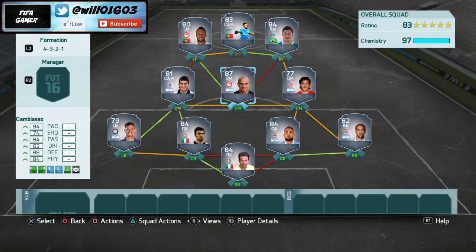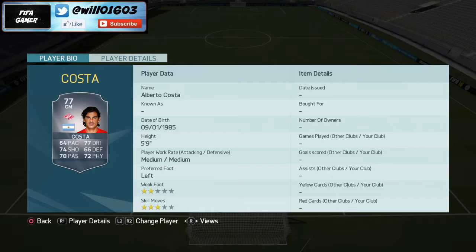Moving into centre midfield on the right hand side, I've gone with Costa — a player you probably haven't used much, mostly to get the chemistry up. He's 77 rated with well-rounded stats: 64 pace, 77 dribbling, 74 shooting, 78 passing, 72 physical, and 66 defending. For around 1k he's a very cheap bargain and will get you 10 chemistry with all the players around him.